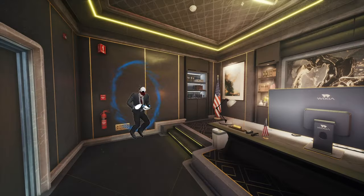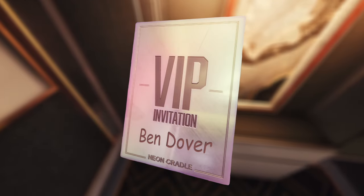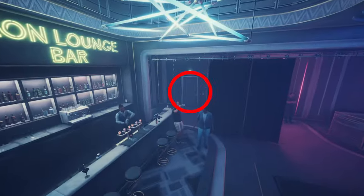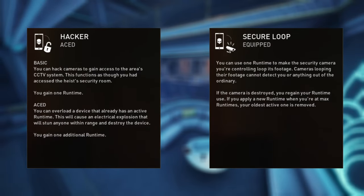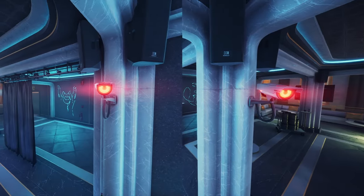Once hacked, make your way back up to her office and get the blank VIP card. Now you need to get your name on it. There are three spawns for the authenticator: either across from her office, in the lounge room by the bartender, or at the entrance of the club up the stairs in the lounge. But if you don't have the hacking camera skill and the authenticator is up there, you're out of luck because these two cameras are always looking at it.